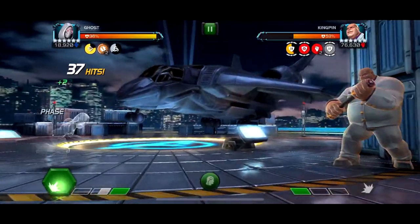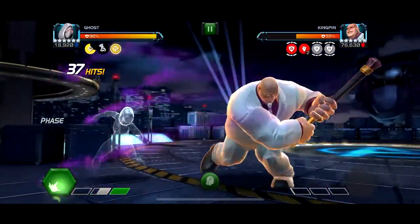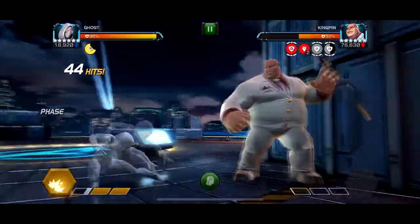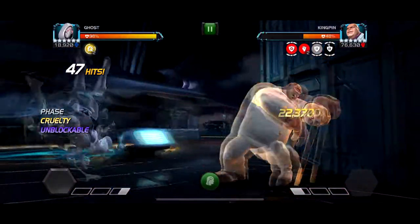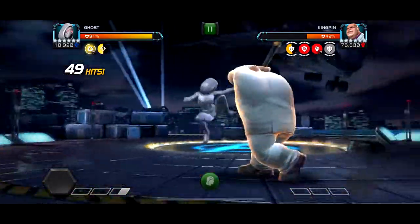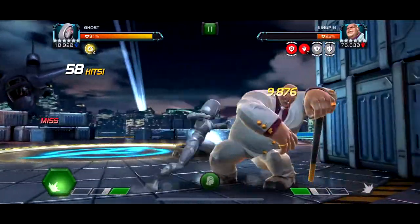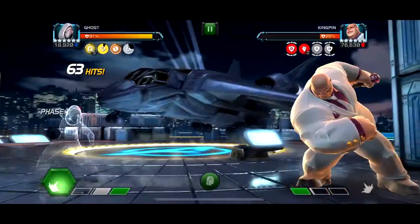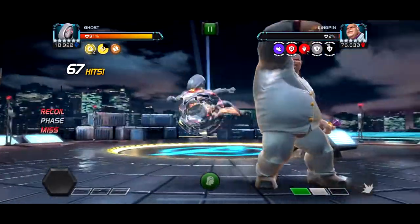Ghost and Quake aren't the best options here since you really never have to hit the opponent — you block hits to get openings, Ghost makes her own openings, and Quake just heavies. Really any champion is good here, though maybe not characters who rely on debuffs since he's Kingpin and can shrug them off. Even Archangel could work — just don't get hit while the shield is up and intercept only. The last 25% is fully unblockable so watch out for that.